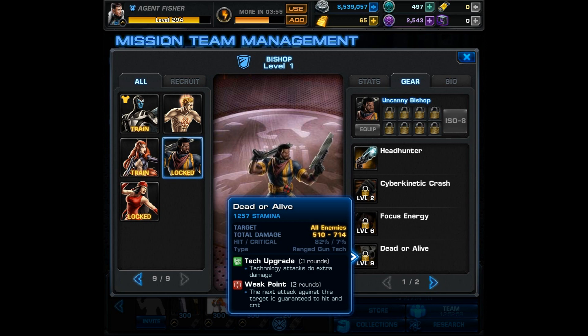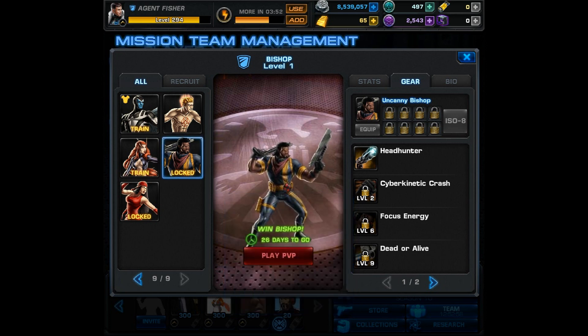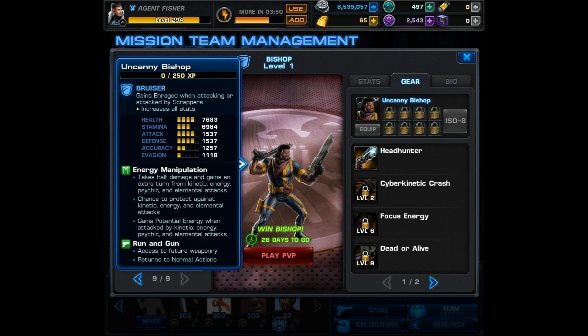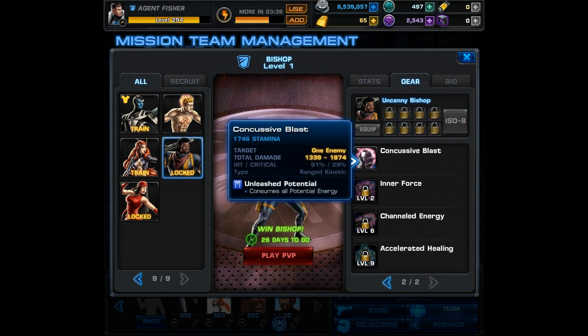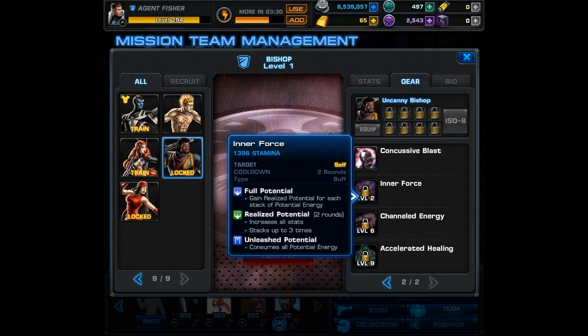So far he's looking really interesting, but I'm not quite sure how he's going to work. I may be overthinking things but I do like to see the character in action before I pass judgment. On to a second set of abilities, which I assume are unlocked by potential energy. First is Concussive Blast — it consumes all potential energy and looks like it does pretty good damage. Second is a buff called Full Potential — for each stack of potential energy it increases all stats, stacking up to three times.